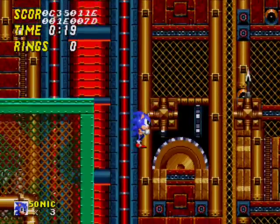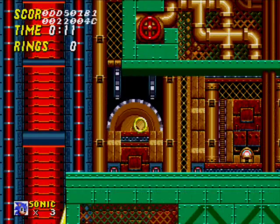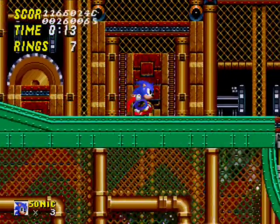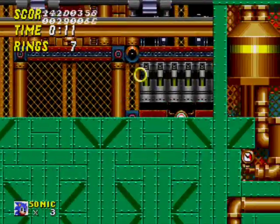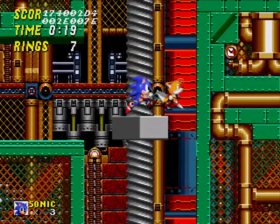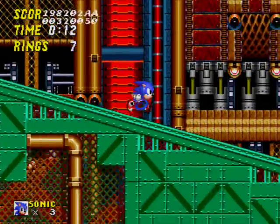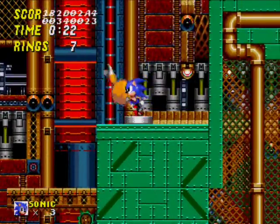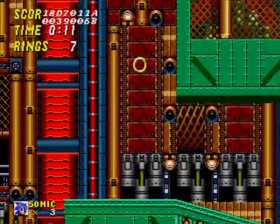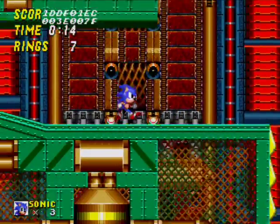They're called a beta for a reason. It does not appear that there are any rings in this level yet, so we're probably gonna need to spawn some in just so I don't die. There are a few slight differences — the little whatever-those-things-are don't work yet. The screws are here and I'm pretty sure they work. I don't really think there's much else in the first level that's different.